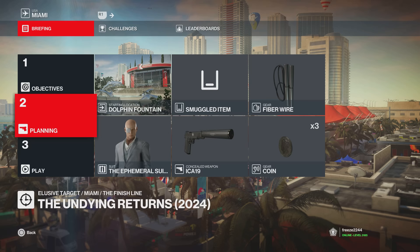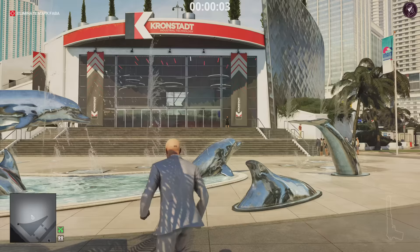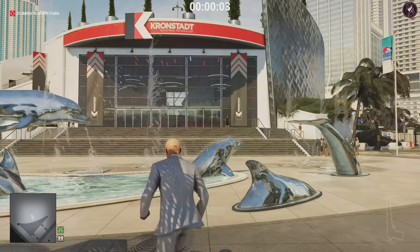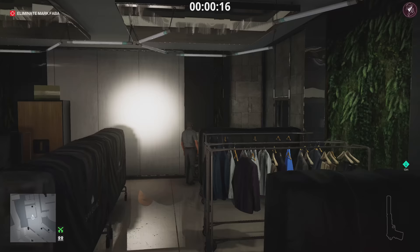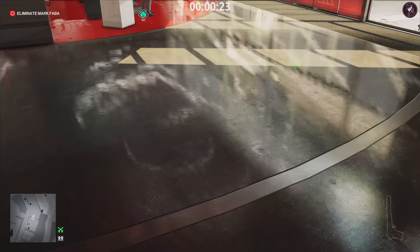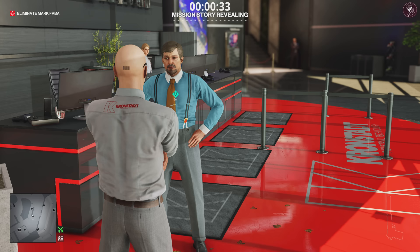Method 2 — again we're using the default loadout, so it's a standard pistol, fibre wire, and coin. We can only start from the one start location. This is the Undying Suit, which you get after completing the elusive target, or if you purchase the Undying pack — a DLC just released today. For this method, go into the coat check area and put on the engineer disguise. We're doing this purely so we can talk to Dave Reddy and trigger his conversation, because if we don't, Mark Faber upstairs doesn't finish his meeting and doesn't leave the room.